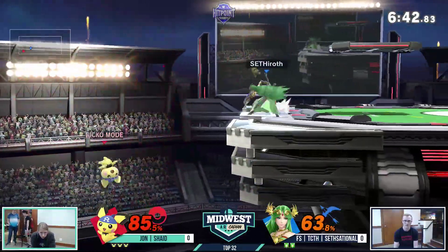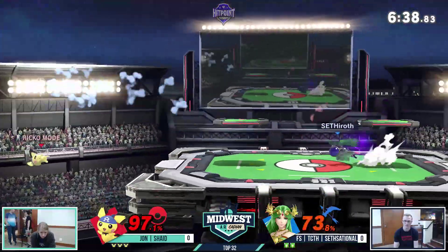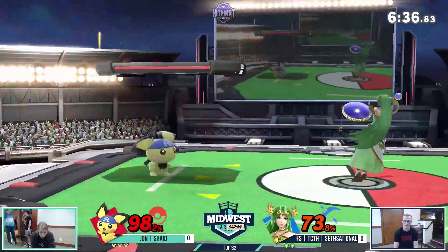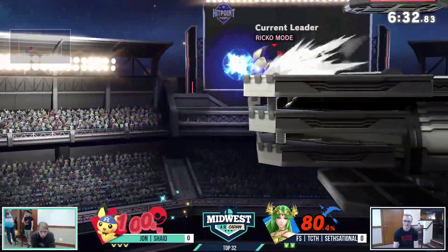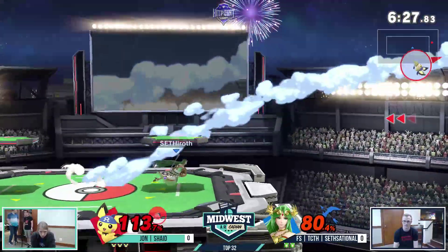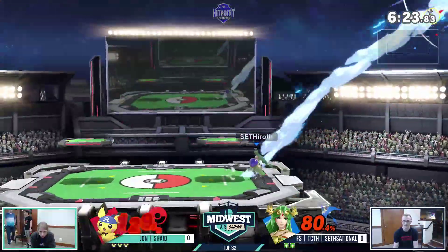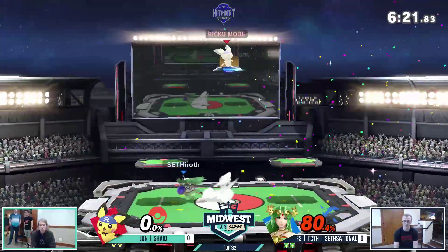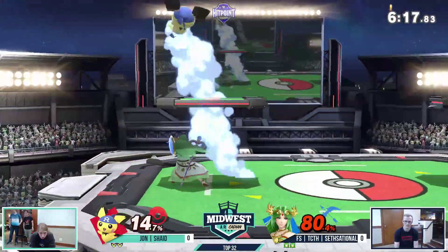Calling out the spot dodge right there with the forward air. He's having some trouble getting these edge guards on Pichu, which can be a bit tricky, because Pichu's recovery is very fast, but it does not have a hitbox. Both players are showing some really good recoveries right here.